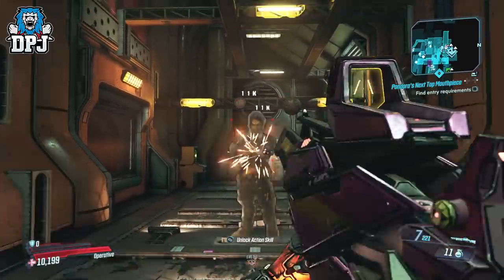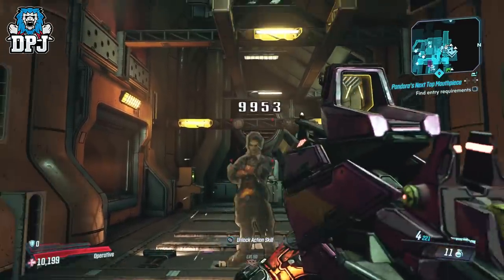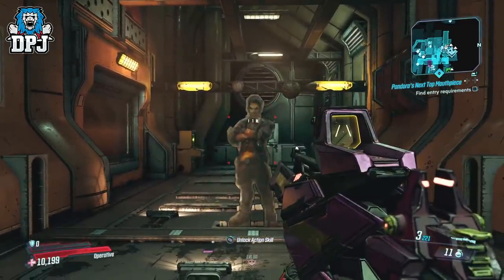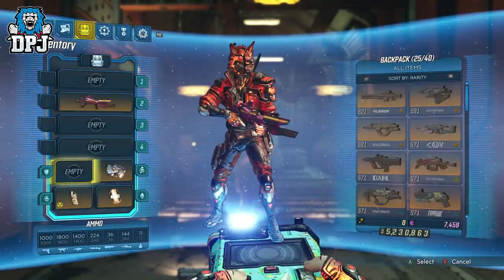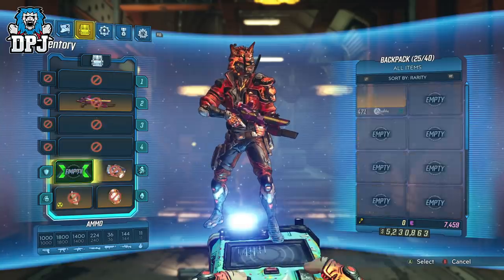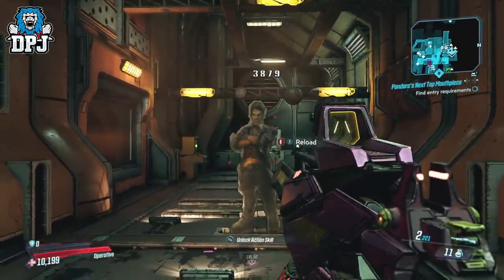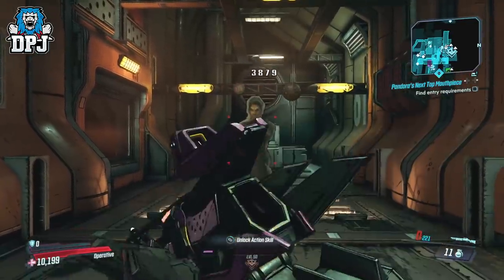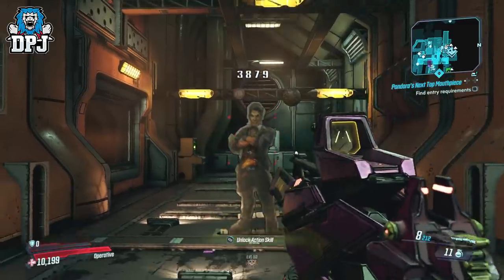This glitch only stacks for the one visit you're inside your inventory. So if you stack it 10 times, back out, and go back in, if you try to stack it again you will lose the first 10 stacks. Don't worry about going into your inventory as long as you don't switch out your shield. It's best to go into your inventory, stack this as many times as you want, then leave and be done — then just do not switch your shield out.